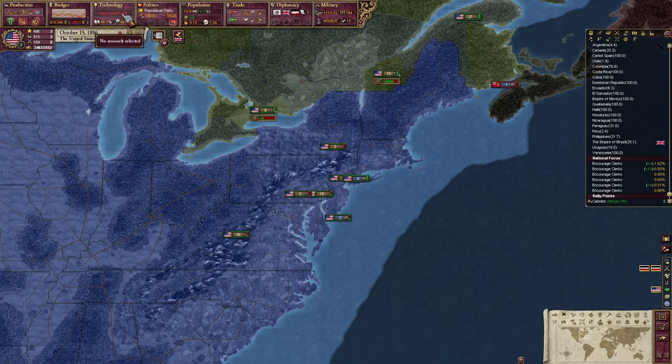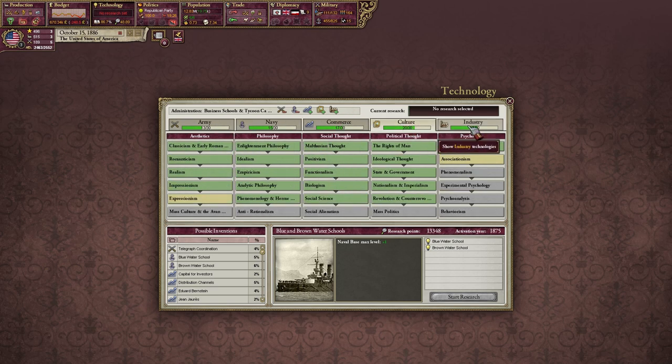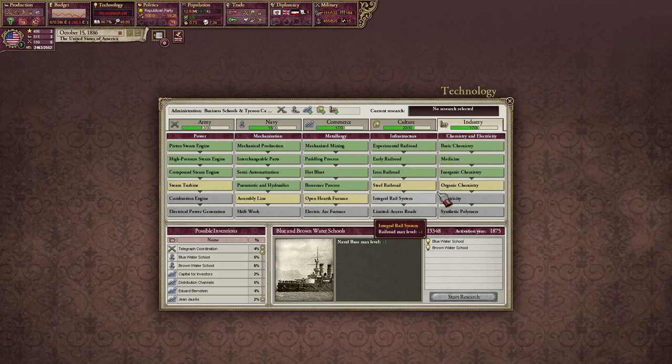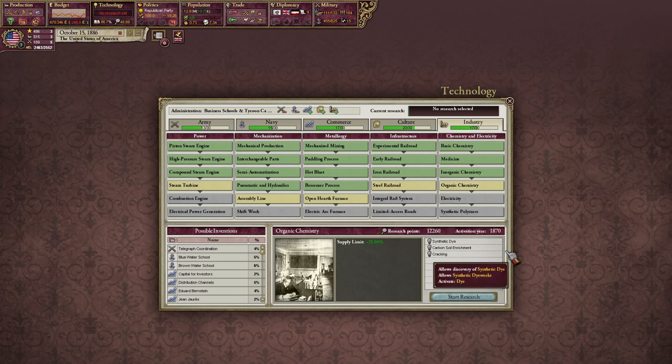More naval bases. I do think we have to go into industry — we're gonna have to go with this supply limit if this war is gonna continue; that's what they're gonna need.